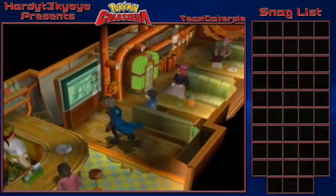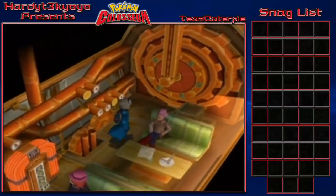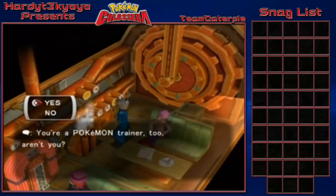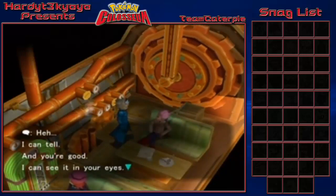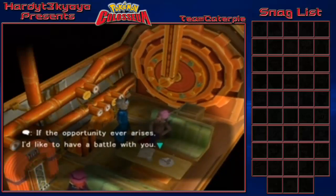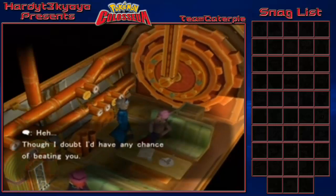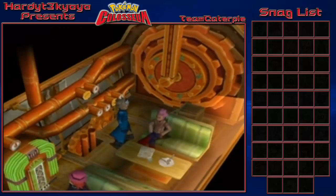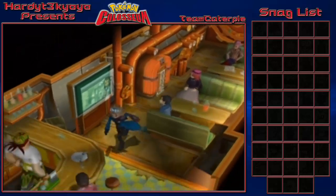This is the part of the game where if you don't know what to do it can be very confusing - you actually have to go all the way back and talk to this dude. He says he can tell you're a Pokemon trainer and that he can see it in your eyes. He bets your Pokemon are impressive and wants to have a battle, though he doubts he has any chance of beating you. Such a good outlook on life - he just automatically accepts defeat!